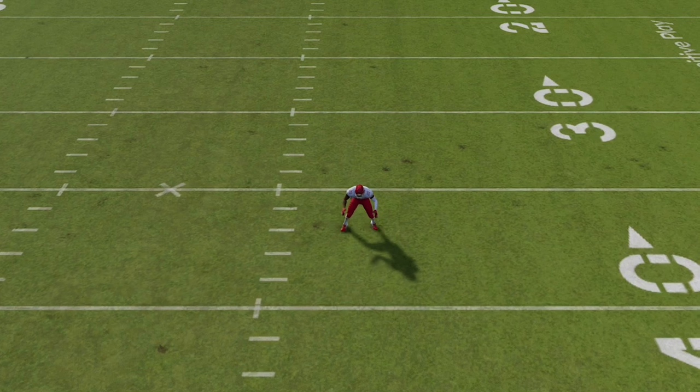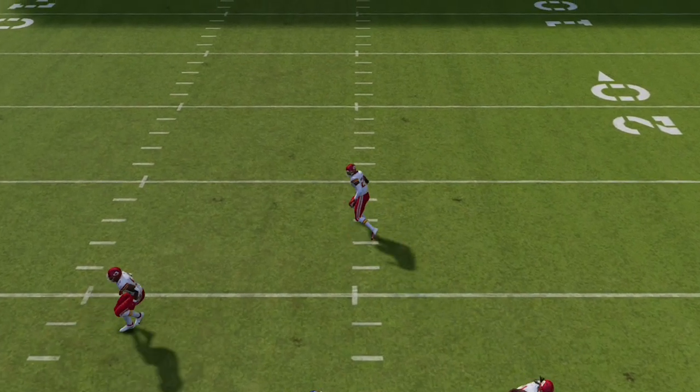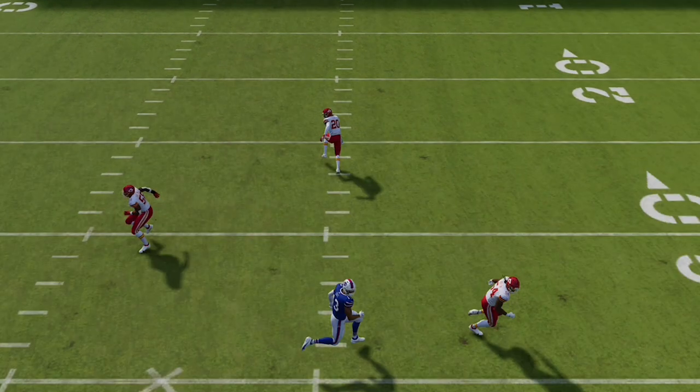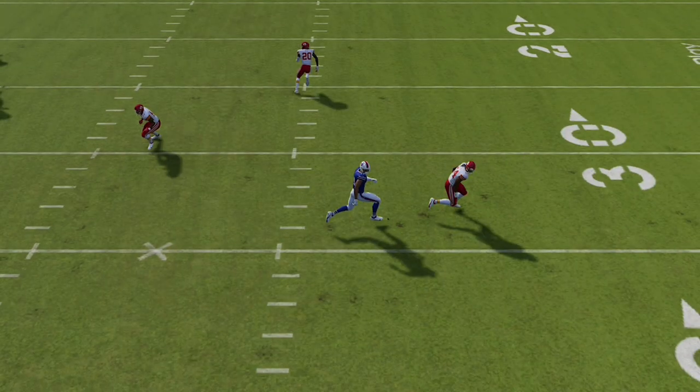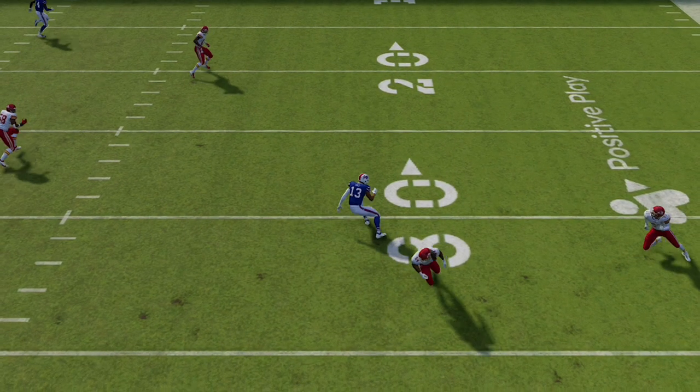Now if we go to the replay and we watch his safety, for whatever reason, he does react like you would expect him to, but something calls him down, which is typically going to be this crossing route underneath here. This deep crossing route typically has that effect when it comes to cover two safeties, which is what makes this play so good.